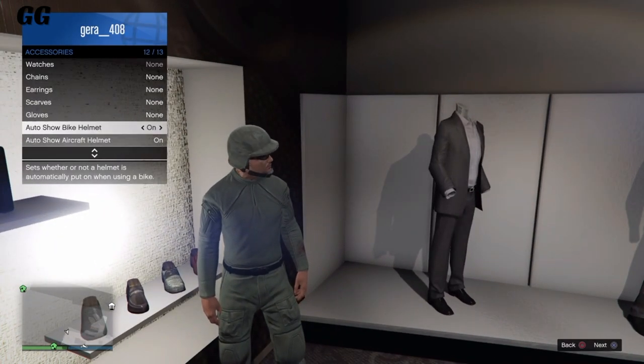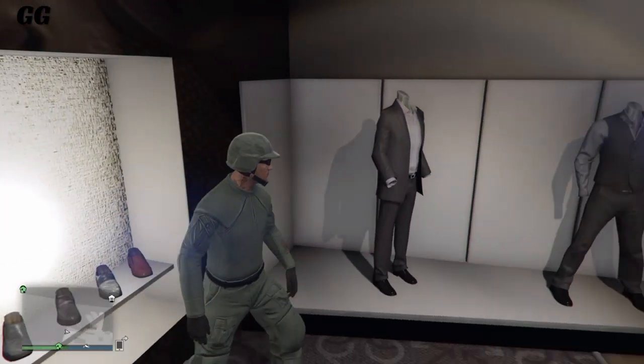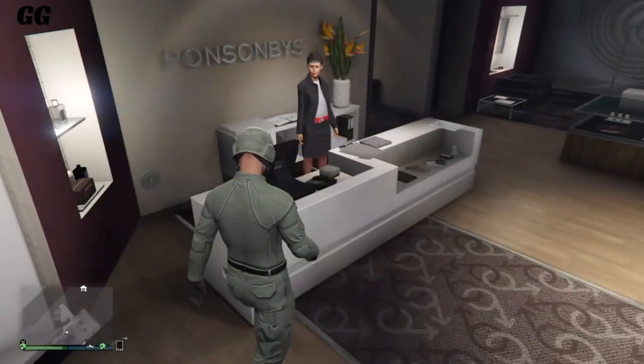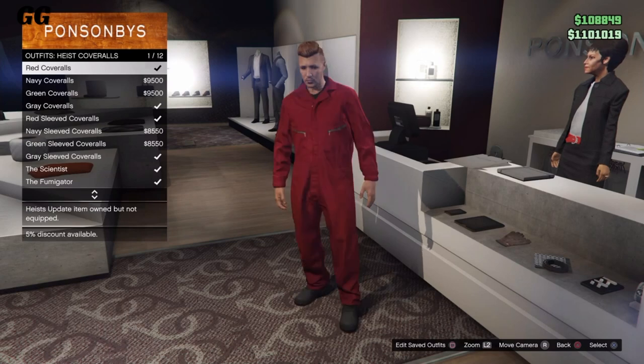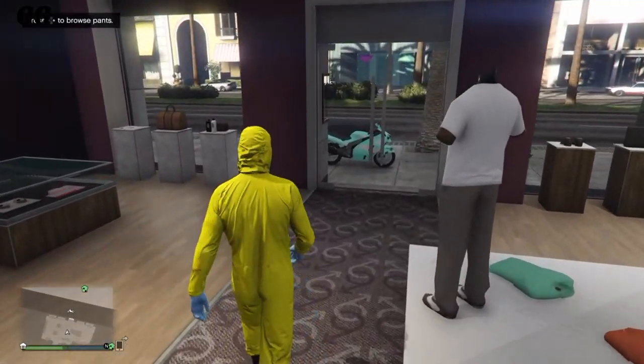You can go to glasses and select any glasses you'd like — this part is optional. Next, go to your gloves and select any black gloves you'd like. Once you've customized your character, make sure you save it as an outfit. After saving, go to coveralls and select any that has a gas mask.